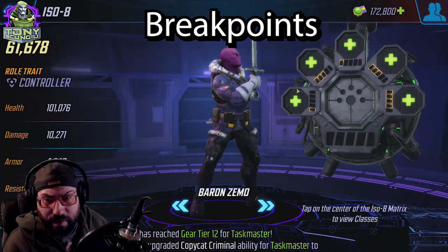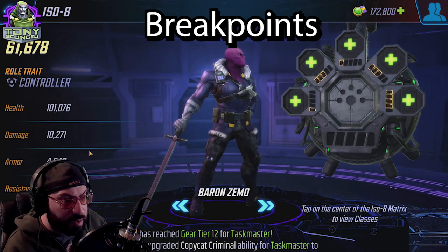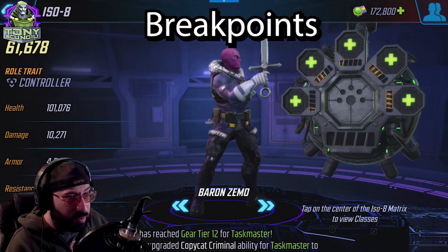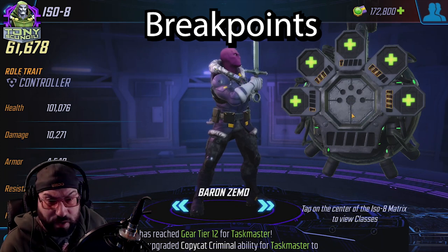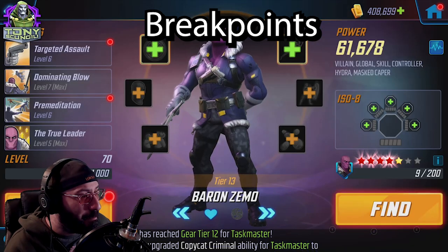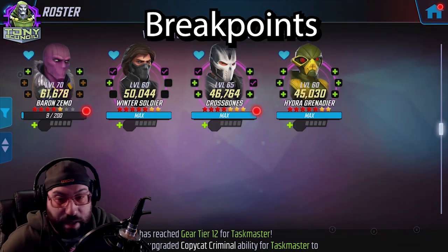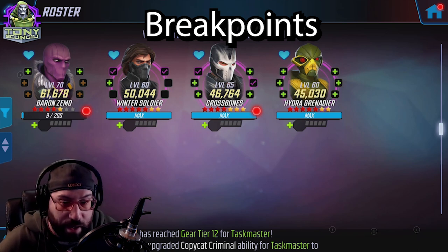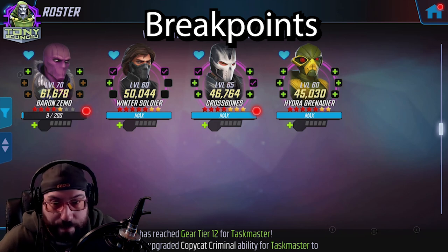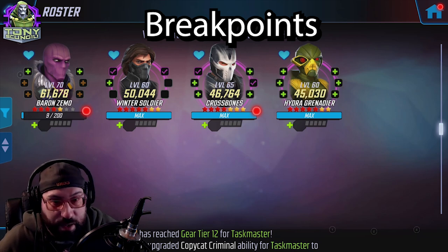For ISO-8 on Zemo, just use Striker. He's already clearing buffs from everything anyway so you don't really need Skirmisher — just put more damage on him. He could use a little more damage to balance things out. As for fifth options: Kingpin gives villains a chance to assist on every villain attack, so extra damage is extra damage. I use Gamora. Any healer gives sustain. You could put Ultron on any team and it'll be better, but there's a lot of good value here.